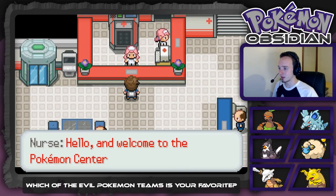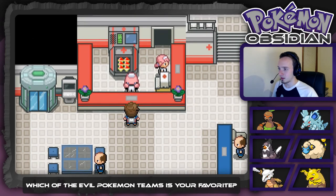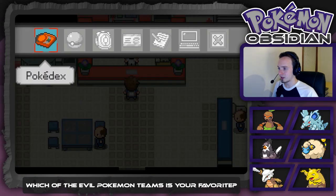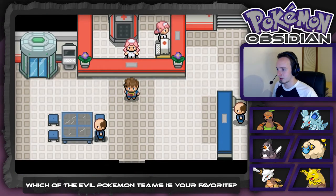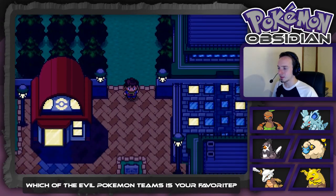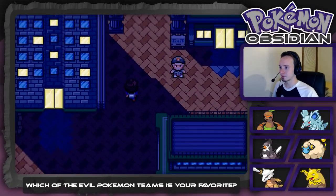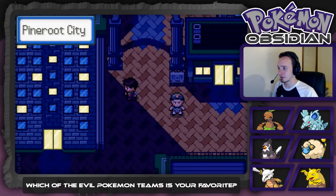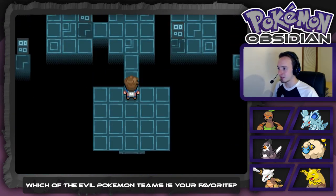We head to the Pokemon Center to heal up. We've got a full team of Pokemon right now — that's kind of cool. Let's go ahead and go in the gym and battle like one trainer to gauge some levels. It's not outdoors like the last gym — this gym is actually inside. I like that they switched that up.